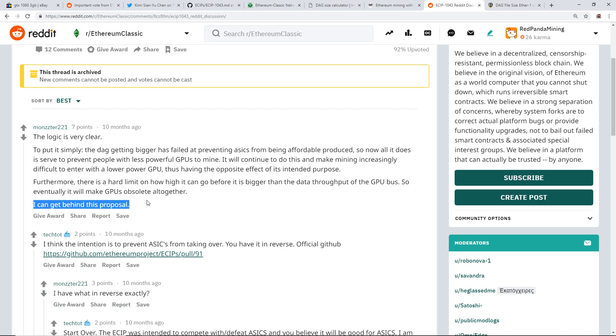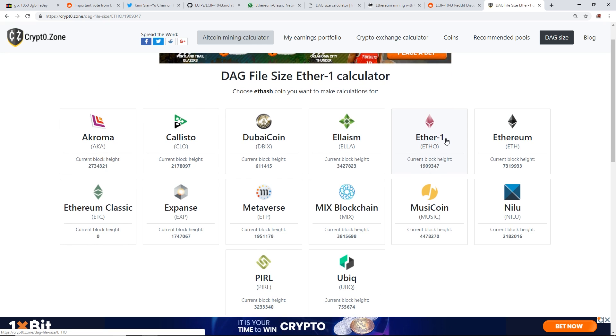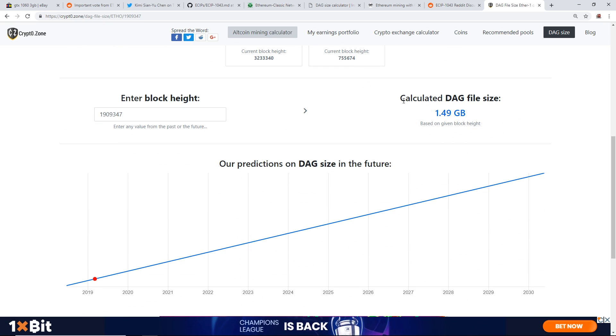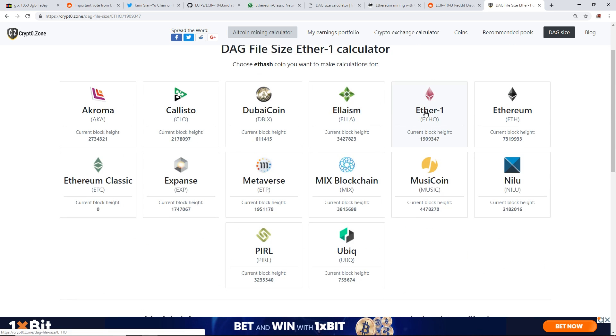I can get behind this proposal. For those of you wondering what to mine right now with your GTX 1060 3GB cards: a lot of you are probably mining Ravencoin, which seems to be the hot coin on profitability lists. Another coin worth checking out that I've recently been looking into is EtherOne — ticker ETHO. The DAG size for EtherOne is roughly 1.49 gigabytes right now, so your GTX 1060 3GB can mine it. It's an interesting coin with good long-term potential, though I'm not sure about current profitability.